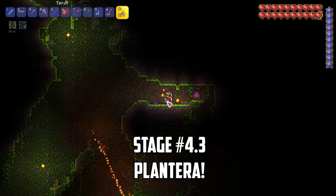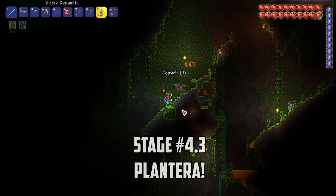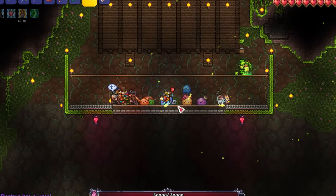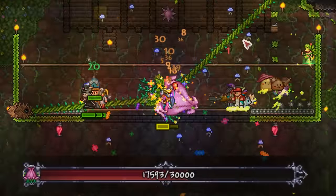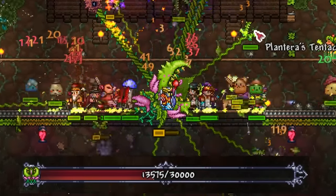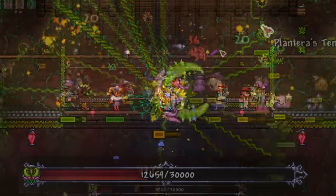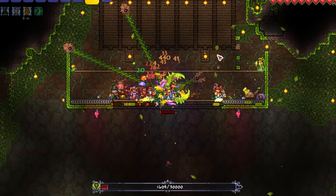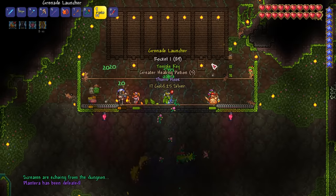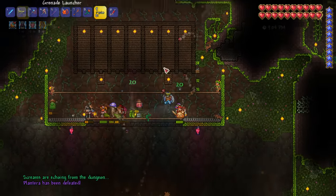Plantera is our next target and after finding a bulb in the underground jungle I start preparing an arena nearby. With everyone in place I smash the bulb and the battle begins. Thankfully, like a lot of bosses, Plantera tends to just hover over the player so I can use a similar arena to the ones I've used earlier. Our NPCs get quite low during the battle and we do lose one of our slimes, but we manage to defeat Plantera's tentacles and the boss falls soon after, earning us another power boost and the temple key.